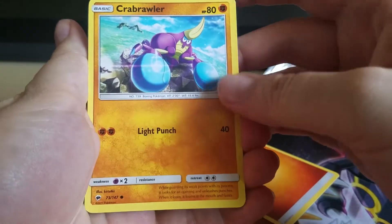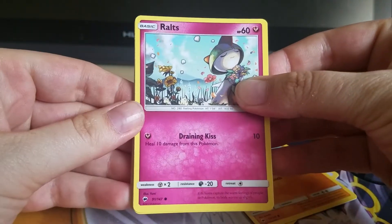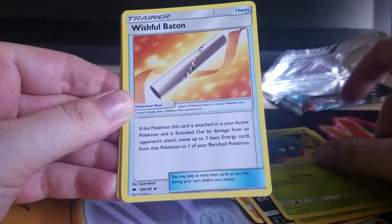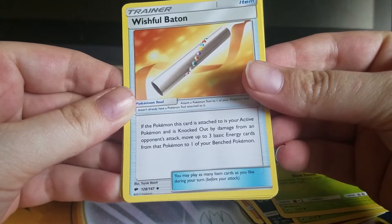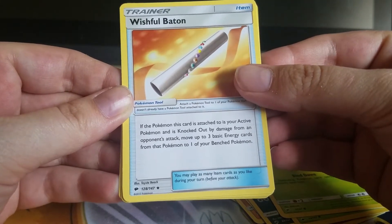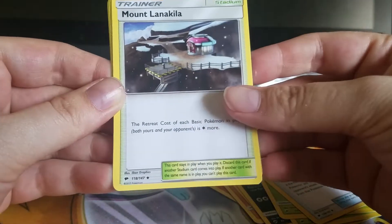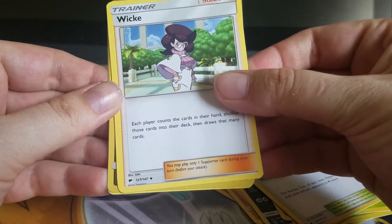We are starting off with a Crab Brawler. We've got this beautiful Ralts, Inkay, Jupyter, Tengela, and a Wishful Baton — if the Pokemon this card is attached to is your active Pokemon and is knocked out by damage from an opponent's attack, move up to three basic energy cards from that Pokemon to one of your bench Pokemon. That's a cool idea to preserve energy in your deck.